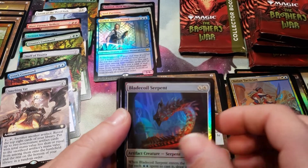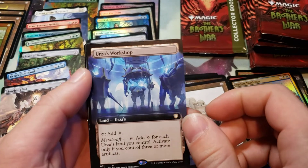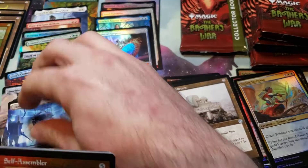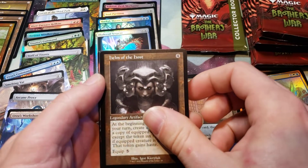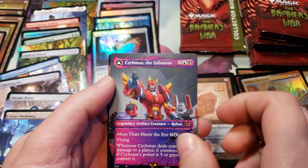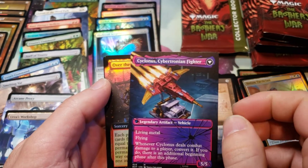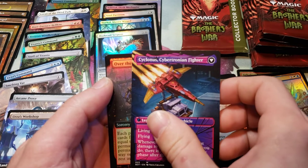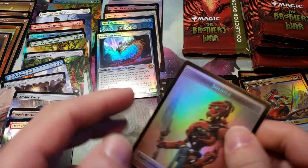And the Transformer cards — I don't count the Transformer cards as mythics. Oh, and another mythic, Arcane Proxy. Another Extended Art Urza's Workshop. Okay, this is turning into a pretty good pack. We got a Foil Self-Assembler, a Jolam's Tome, a Helm of the Host — that's a good one — and we got Cyclonus Saboteur. It's the Shattered Glass version, and it turns into Cyclonus Cybertronian Fighter. And over the top, a Foil Extended Art Power Stone Soldier Token.